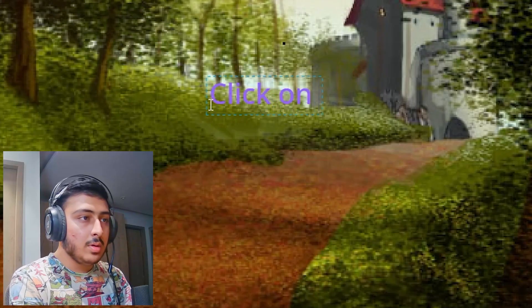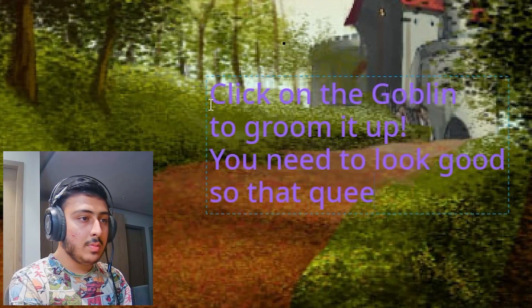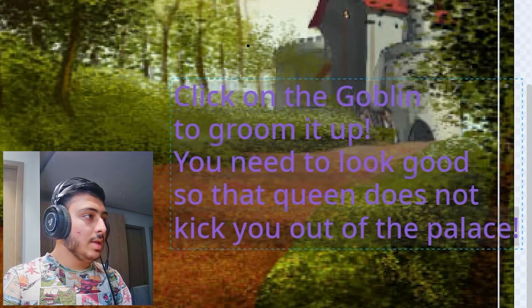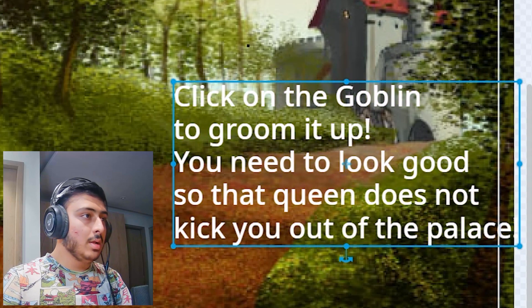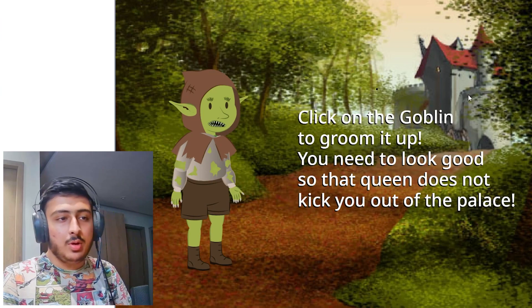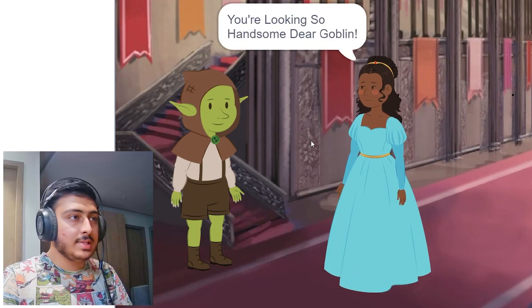We also need a message to know that we have to groom this thing. Let's add it in the backdrop. Click on the goblin to groom it up. You need to look good so that the queen does not take you out of the palace. So one, two, three, four, five, and six — I guess six.